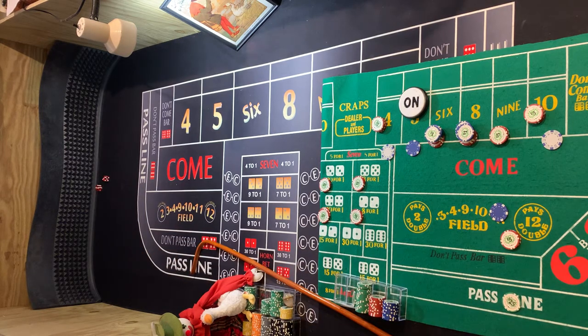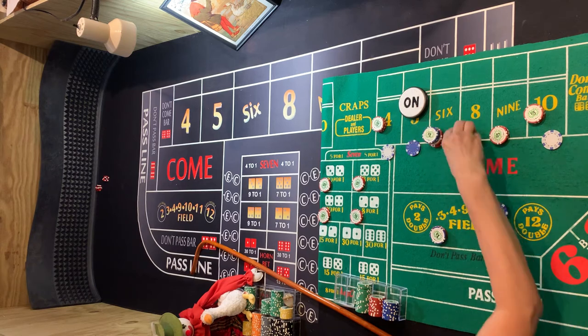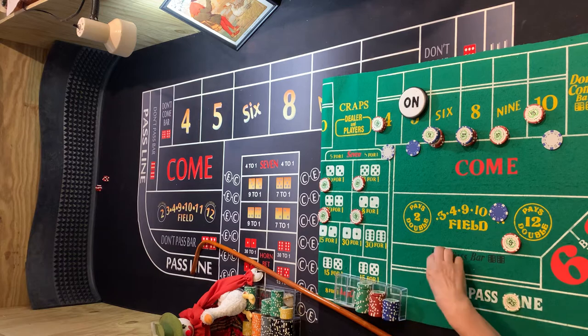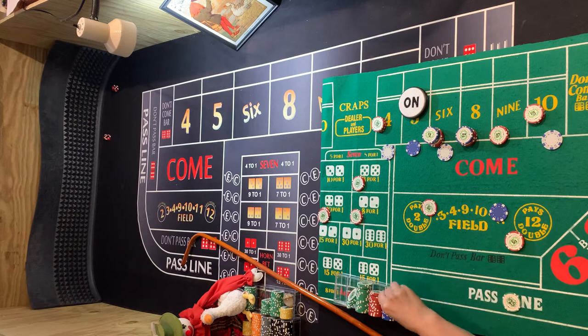Hard 6! The center will come down and our $24 will get $28. We're going to use $12 and press our 6 and 8. And we can leave that to come back out in the field. Our hard 6 pays $90. So you can rack that. Mark that hard 6. We'll get $35 — put $15 back there and drop $6, and press the 6.